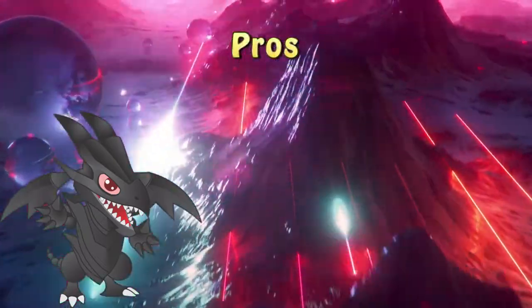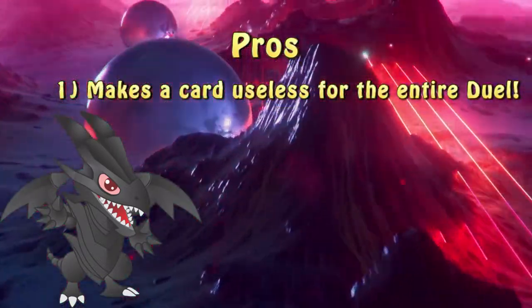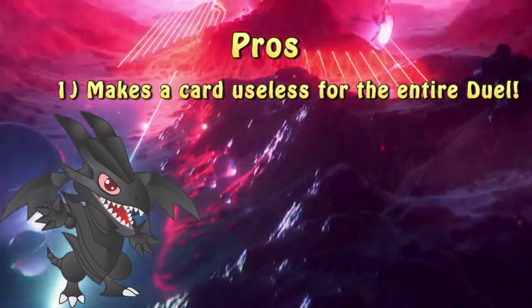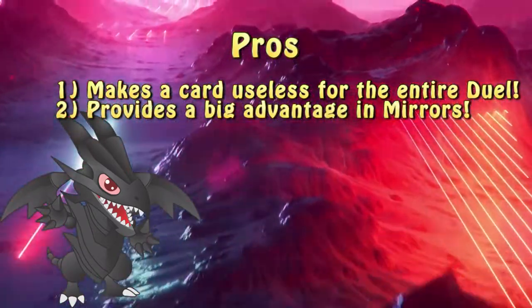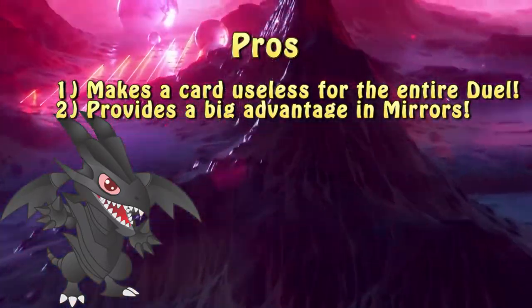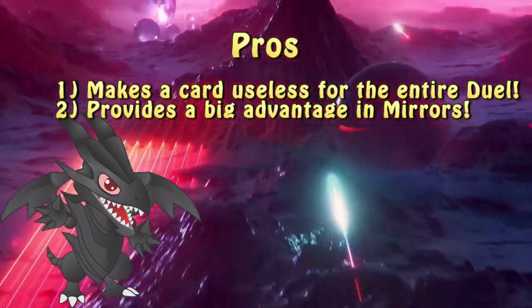Now let's talk about the pros of Armageddon Designator. The obvious one is of course the ability to make a card useless for the remainder of the duel. Giving the user an additional disruption in mirror matches is a big plus of this trap. Resolving it by banishing the key card in the opponent's strategy can automatically win you the duel.